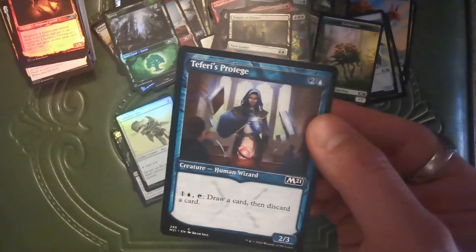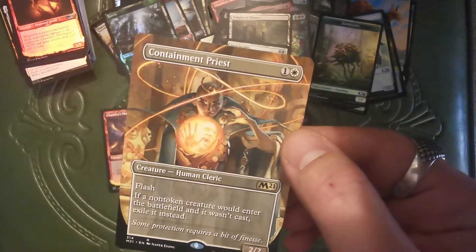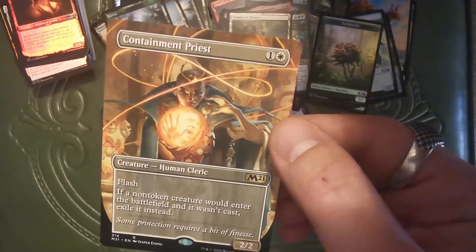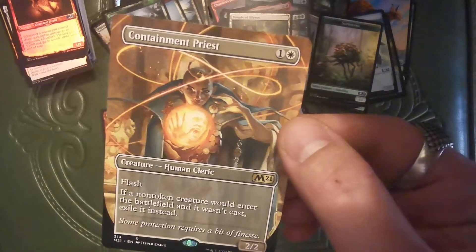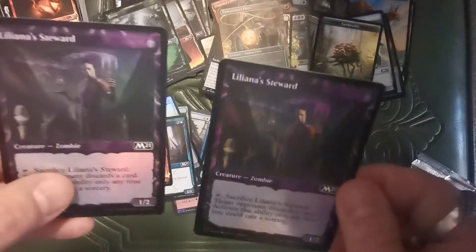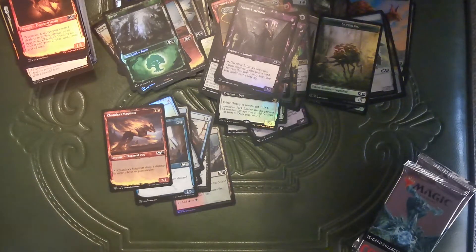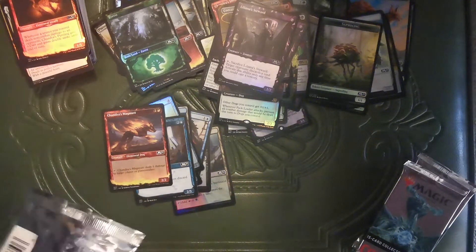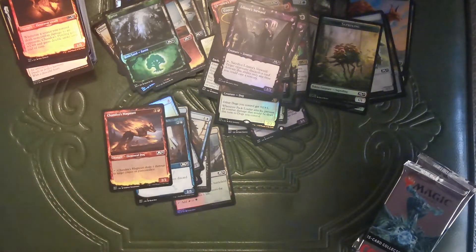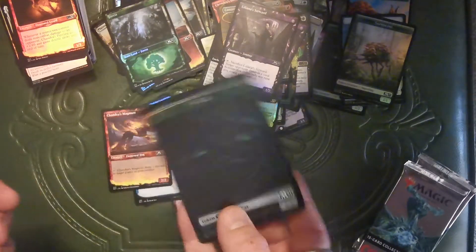Teferi's Protege. Chandra's Magmut. I really can't believe Containment Priest is in Standard. It came out of Commander and eternal formats. Oh look at that again — foil version and non-foil version one after the other. Conspiracy. I got another cat dog and it's got a big gash down the middle — that's really unfortunate. I'm like, what am I doing, why am I complaining about the tokens when I'm getting all these hits? It's hard to not get hits when you buy these collector's boxes.